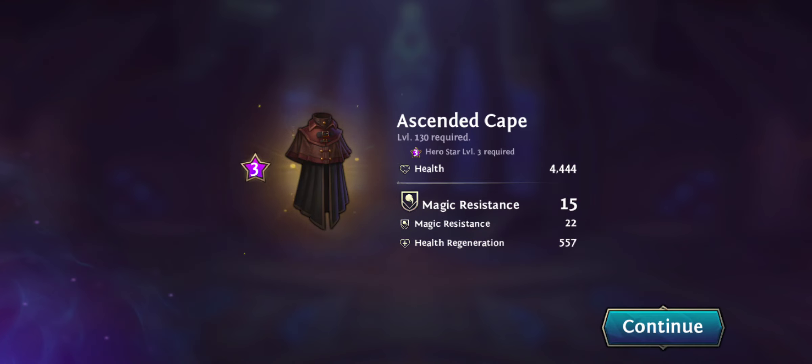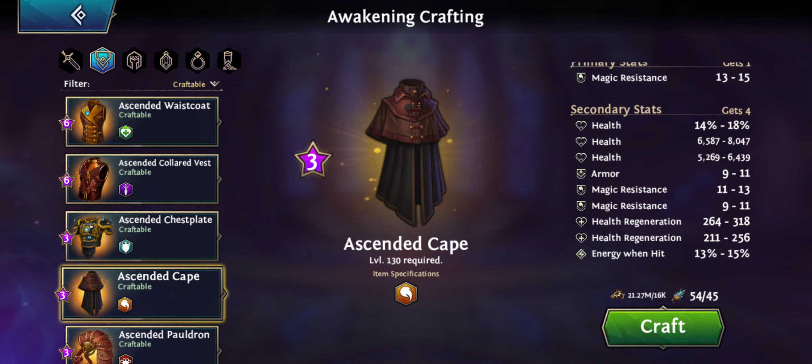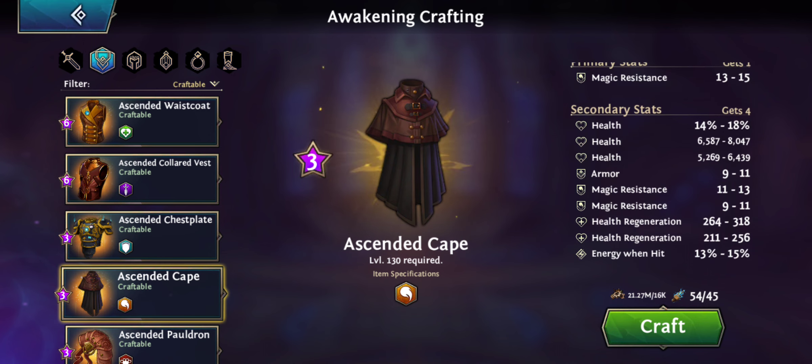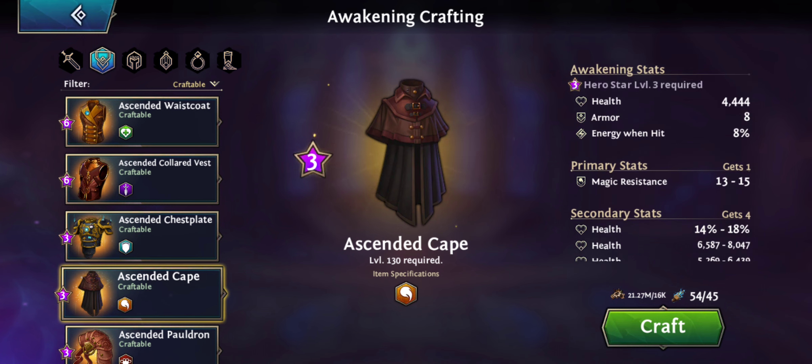I crafted the cape and got health and a lot of magic resist, but I got the worst possible health regen value — you really don't want health regen — and I got a double hit on health regen, which is crap. I was hoping for armor and extra health, and I got a terrible result considering how expensive these are to make.